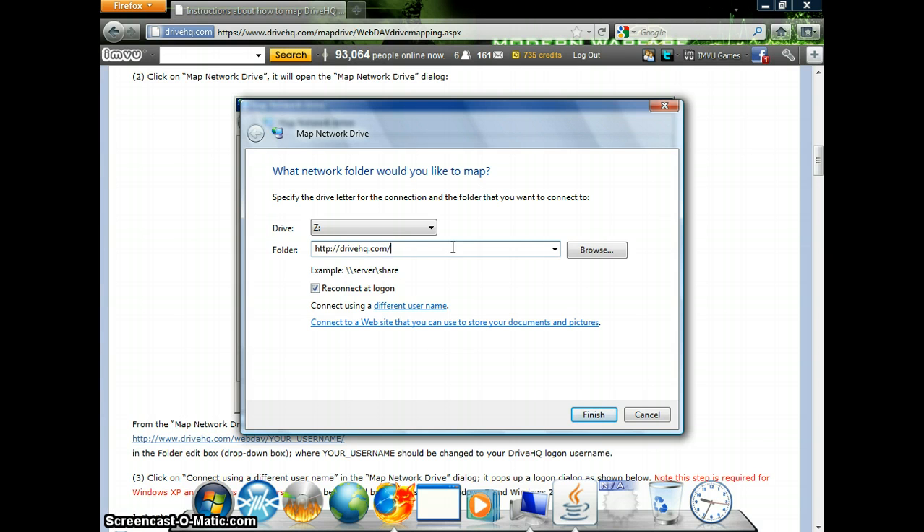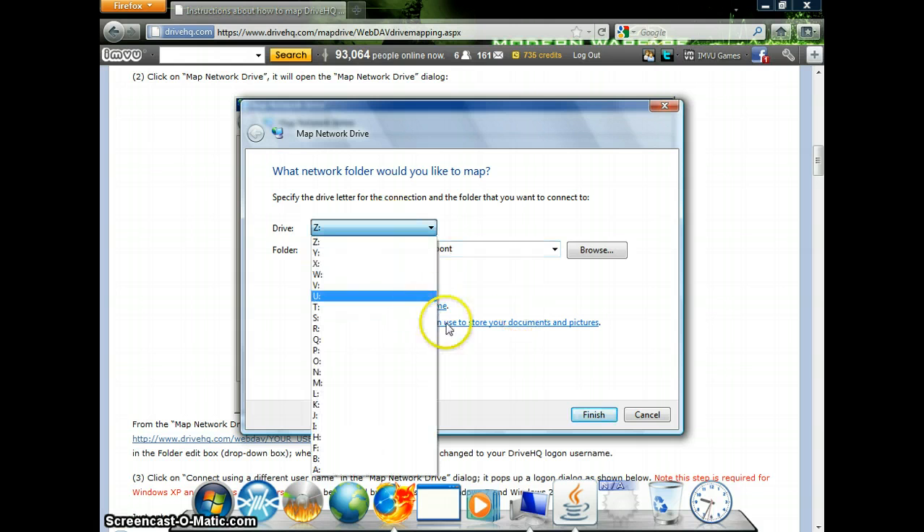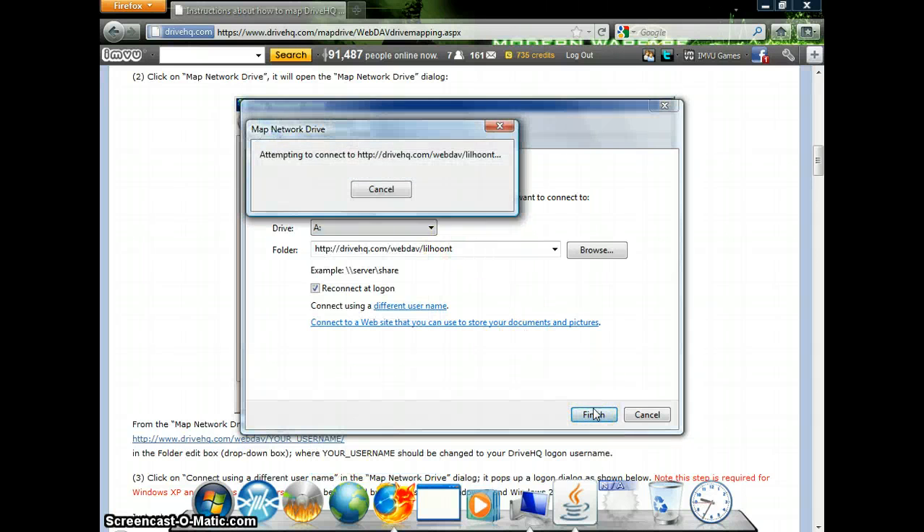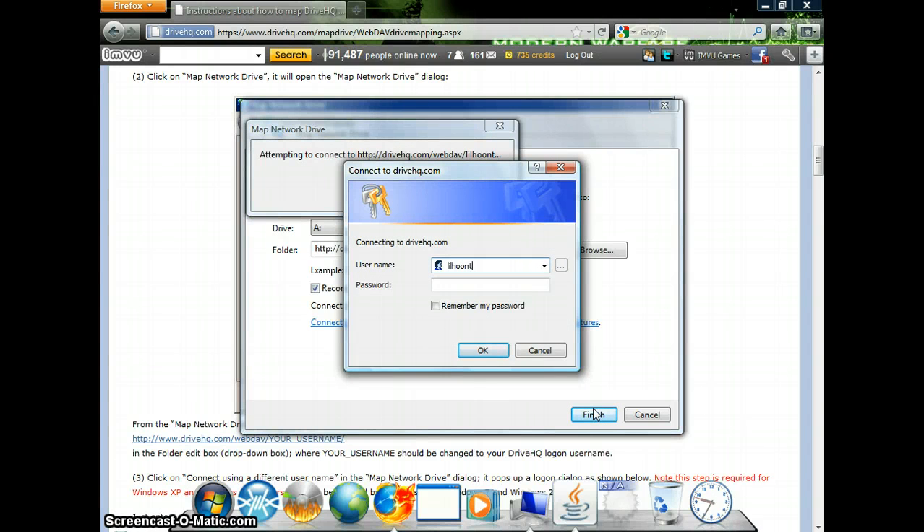Go to drivehq.com/web and your username. It should be your own username. Then I'm gonna add another drive - drive E, probably gonna use drive E - and one more. Then you're gonna turn on the username and this is going to be a live page.